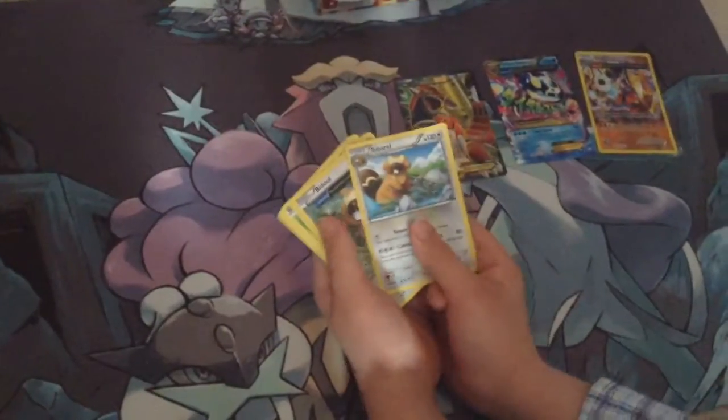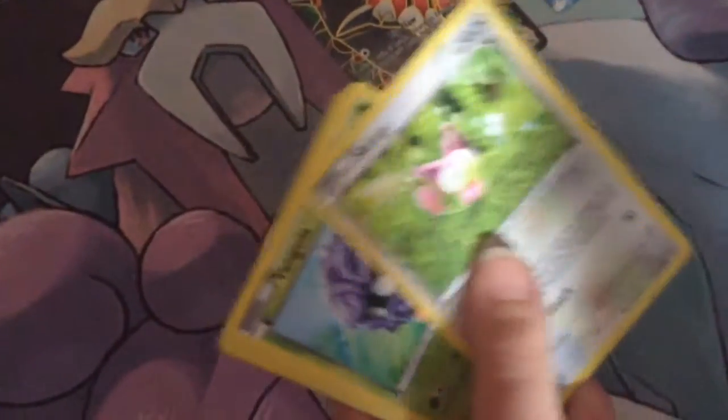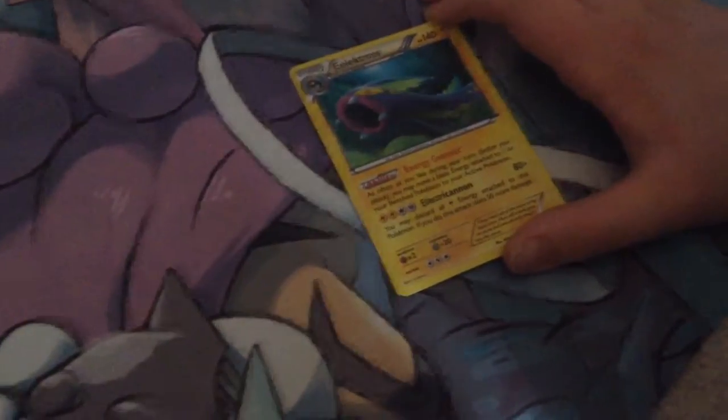So this is pack number 17. I got a Birol, a Bidoof, a Growful, a Skitty, a Tangela, a Tricot, a Hollinge, a Medipe, a Vulpix, a Hololectros.